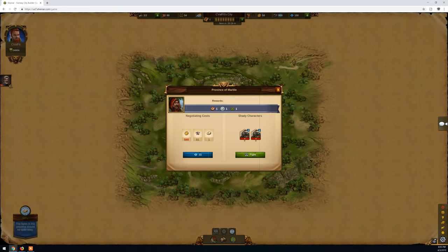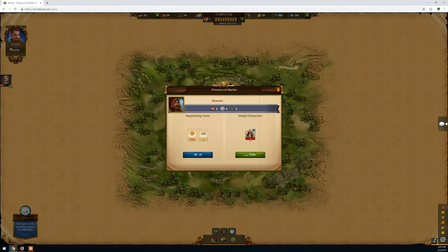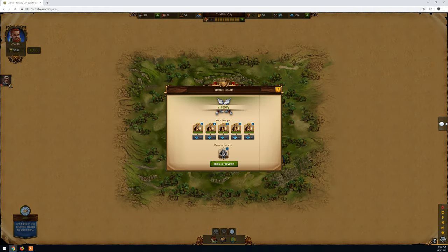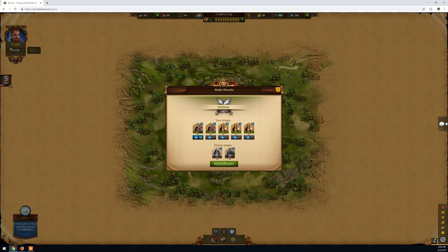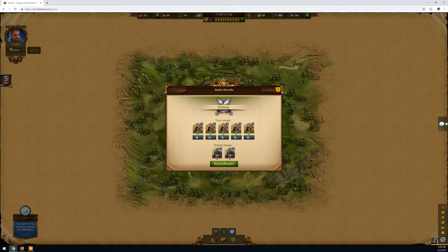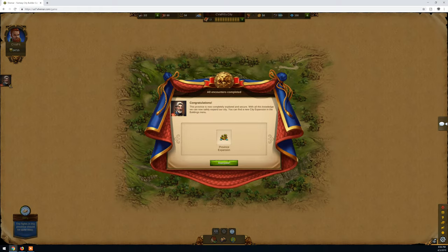As I explained, it's very important to see who you fight against - look at the type of unit and then choose your units that are best against the adversary's units. Right here it says heavy range, and my heavy melee is very good against heavy range, so I'm going to use only that type of unit. As you can see I haven't lost a single unit and won the battle. Perfect. We did win and got another province expansion - let's build it.